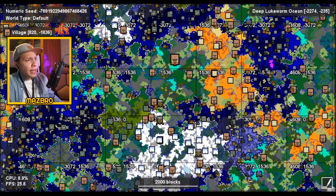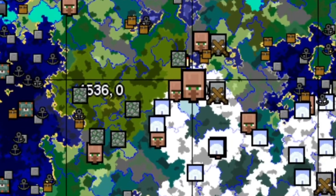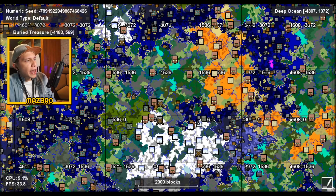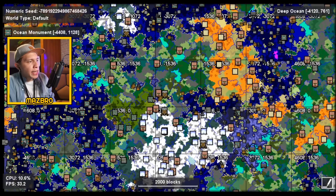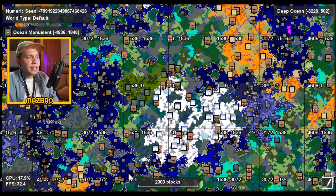Before I show you the main highlight of the seed, I want to give you an overview of the map. Your spawn is around the middle of this whole map. If you look to the left, there are five jungle pyramids — all the coordinates are showing up on the top left, just pause your screen if you want. You also have one, two, three, four, five, six, seven, eight, nine, and ten — you have ten ocean monuments within one area, which I think is insane.